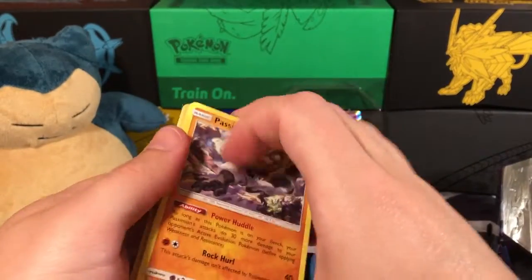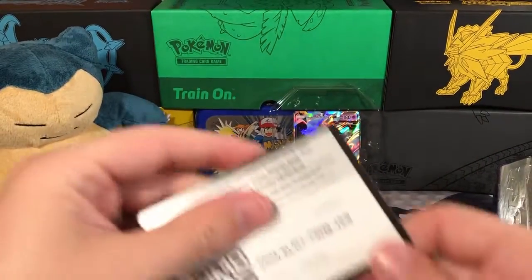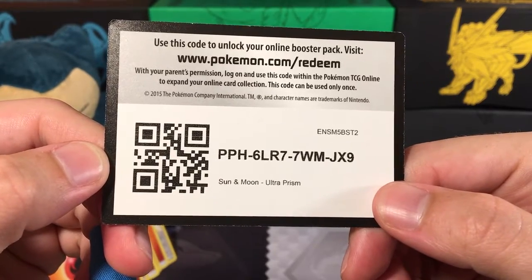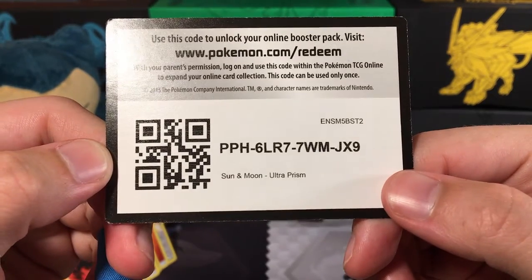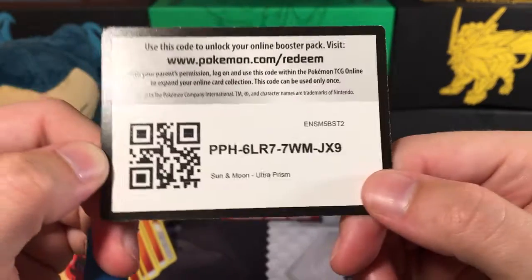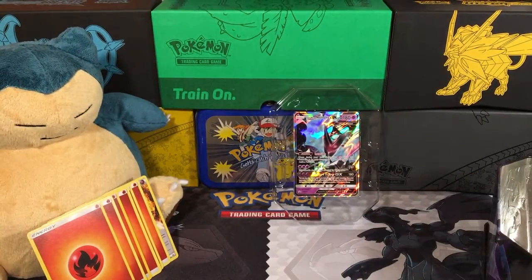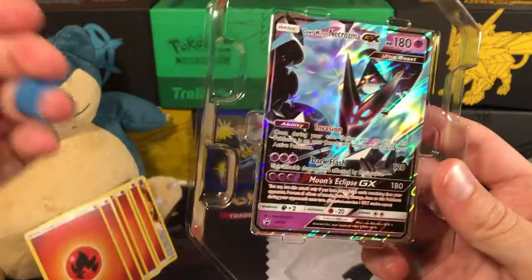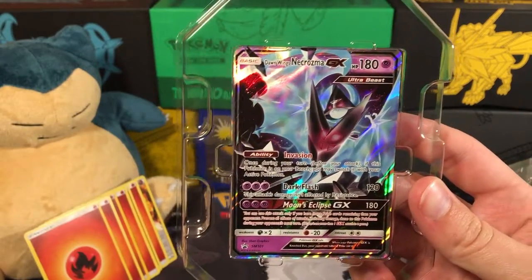So we didn't get any Fire Energy, but I'll still share a code because sharing is caring. So here's a code — it's a Sun and Moon Ultra Prism code. Remember, if you got one before, let someone else have it, because sharing is caring, guys. So that's it for today — no Fire Energies, but we got our Dawn Wings Necrozma back here, so that will have to do for today. I'll see you guys next time. Bye!